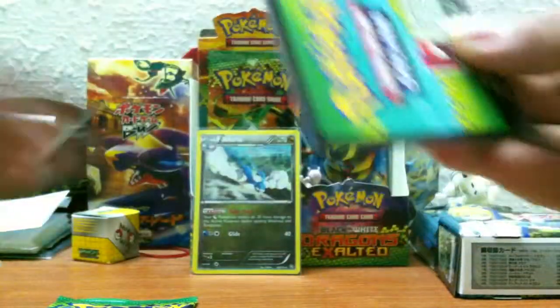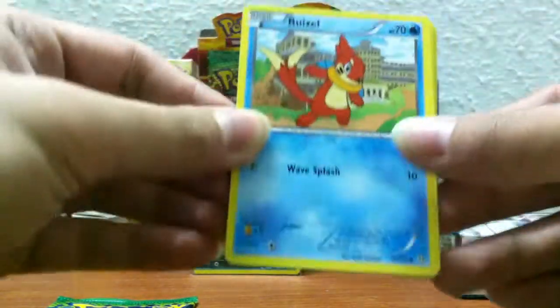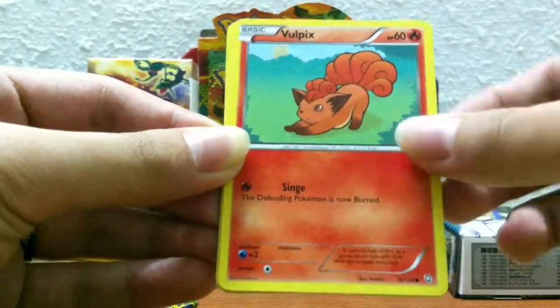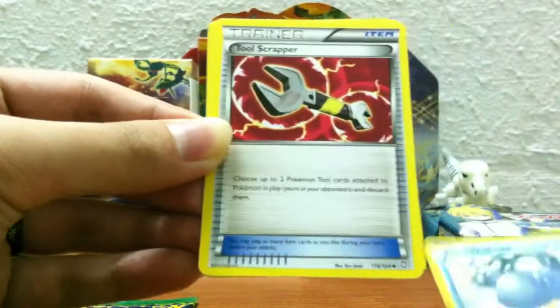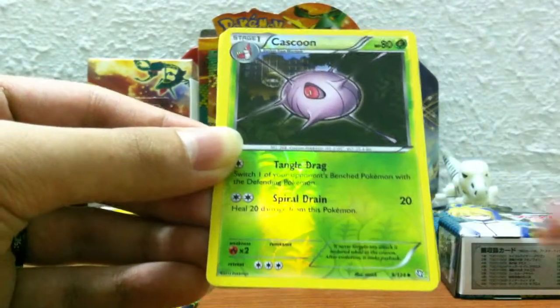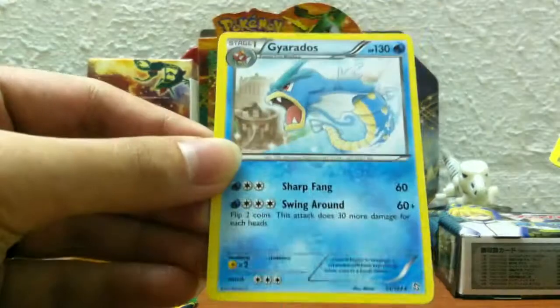Second pack — going for the same pulls. We have a Braviary, Arron, Wimpod, Vulpix, Swablu, Wilma, Tool Scrapper, Emolga, a Boire Reverse, Cascoon, and a rare. Just going to set those aside.